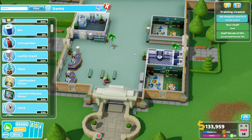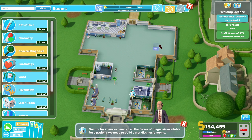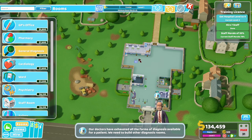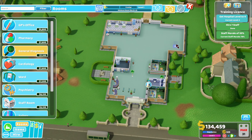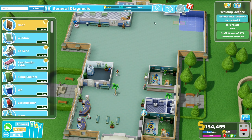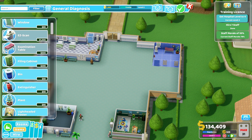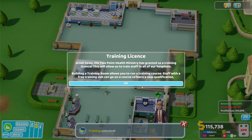Now we wait for three hours to get our level up. One of our patients has been sent to awful — get patient to wait for Paul's diagnostics room. I feel like this can be near the back as well. When we start getting the pan thing and the deluxe clinic stuff we're going to try and put that in a separate building. We also need psychiatry in this building. Training license — great news, the Two Point Health Ministry has granted us a training license. This will allow us to train staff in all our hospitals.